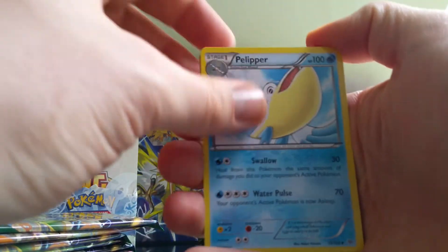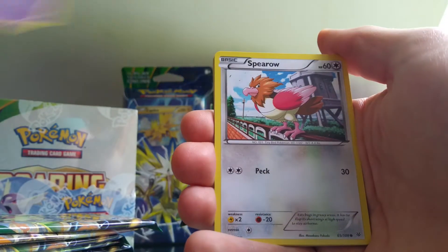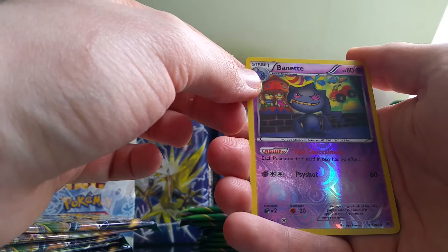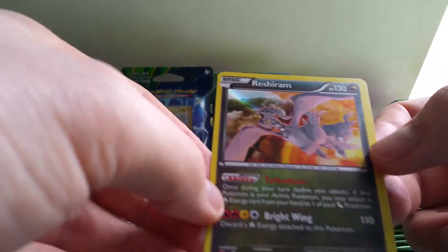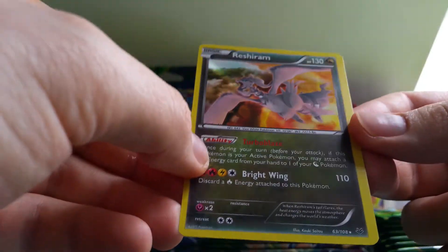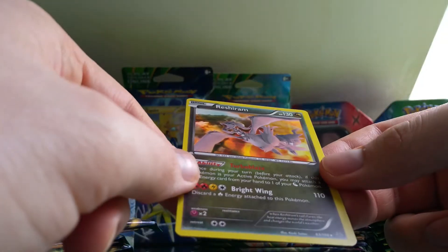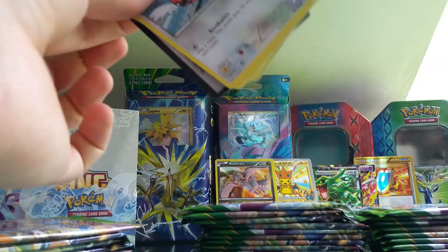Okay, so the first card of the second part is Peplia, Togepi, Latios, Spirit Link, Shuppet, Spiro, Wingull, Barnacle, Pikachu — ooh, a Reverse Holo Bunnelby. And the rare is a Reshiram Holo, nice. It's a weird holo — the holo goes across like so. You can sort of see it, but it's nice. A bit bummed out though — there's no Charmander, which means there's no Charizard, which is a bit upsetting. But I can probably still get a Charizard from the other booster boxes I'll be getting soon, once I can afford it, since I've just spent quite a bit of money on this.